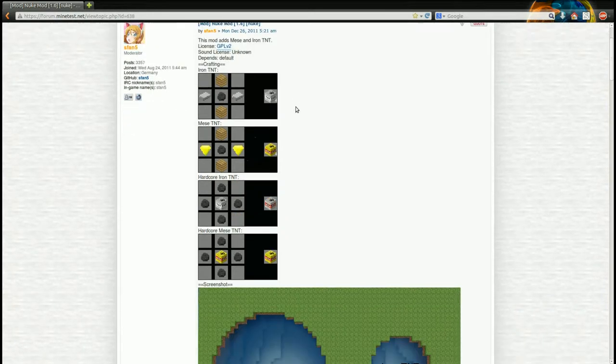This mod adds 4 different types of TNT to MindTest, which simply explode when you activate them. There's Iron TNT, Messy TNT — though that appears not to be the correct image, but it looks kind of like that. Then there's Hardcore Iron TNT and Hardcore Messy TNT.